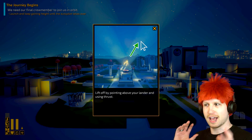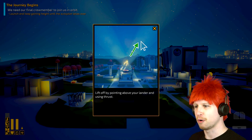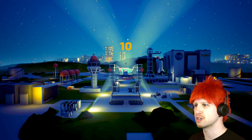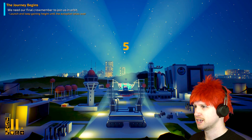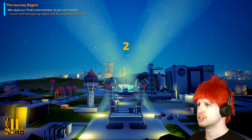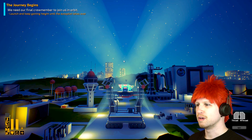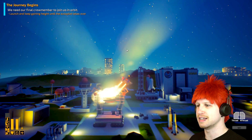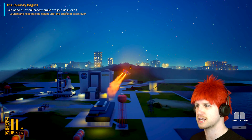Let's start on Earth because we'll get the tutorial and it's a very nice opening that shows off what this game is all about. Lift off by pointing above your lander and using the thrust. It's a little tricky to do with the mouse — I should probably be using a keyboard. There's thrusting up and thrusting down. We're slowly getting airborne and now we're out into orbit.